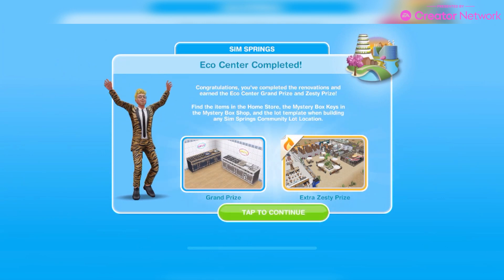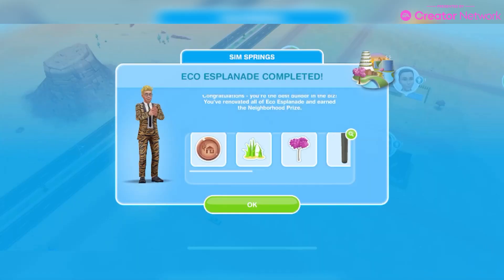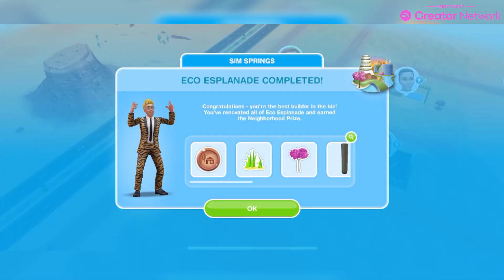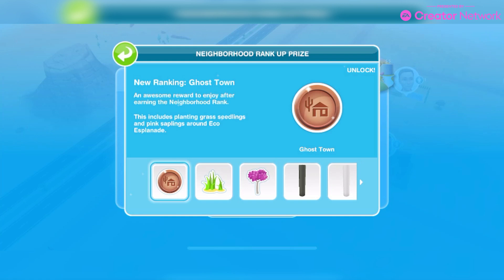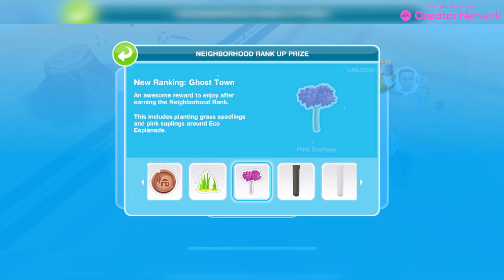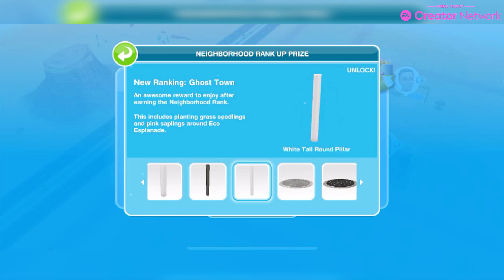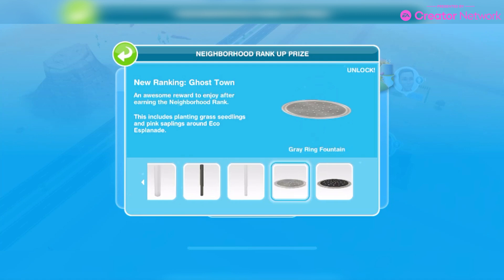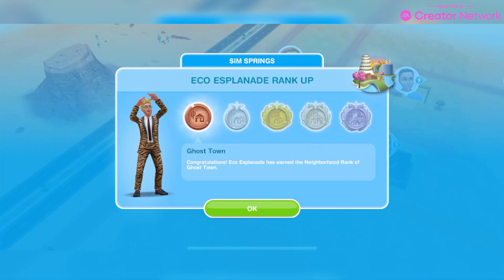The Eco Centre is now complete. We get those grand prize items and the extra zesty prize house lot — the Eco Centre. I'm going to place this now and go into the Eco Centre. Our Eco Esplanade is now complete. These are what we get: new ranking, ghost town, grass seedlings, pink saplings, olive round pillar, white round pillar, olive tall round pillar, white tall round pillar, grey ring fountain, and black ring fountain. That's our neighbourhood rank.